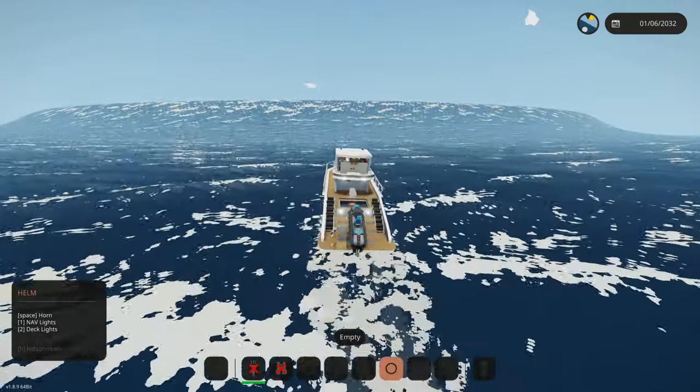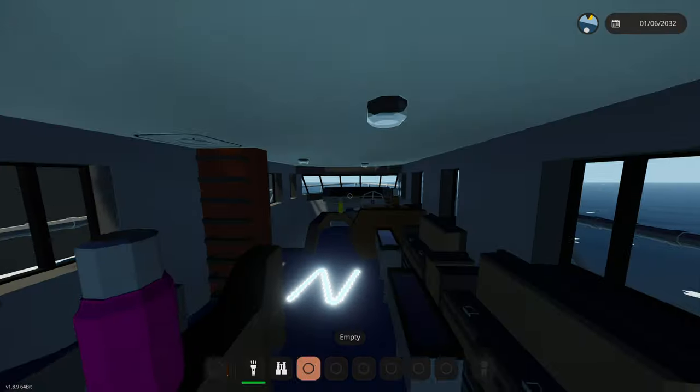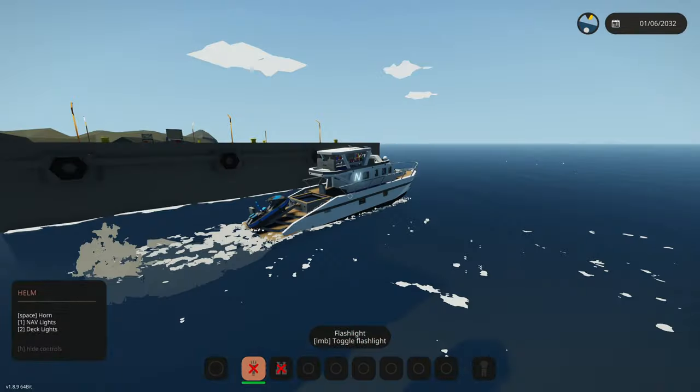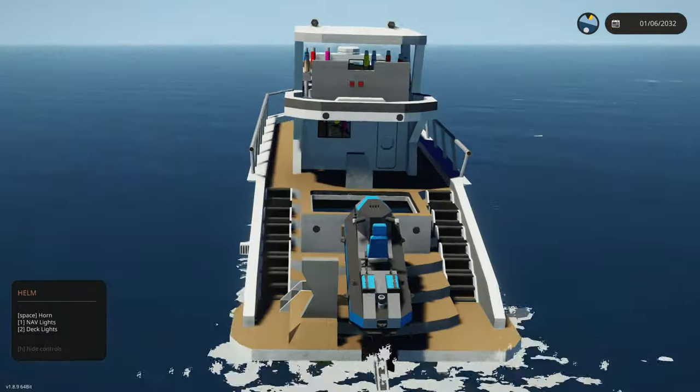Today we're going to be testing how well my yacht can survive tsunamis, hurricanes, and more. Let's get started. Look at this amazing-looking yacht. Let's get inside and actually start spawning in some crazy stuff. First thing we need to do is turn on engines and systems and put our speed on full — and there we go, we are already moving, just like that.